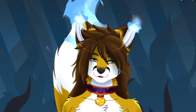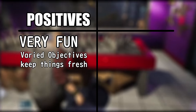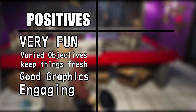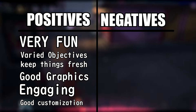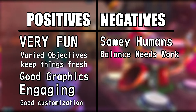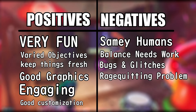To recap our positives and negatives: On the positive side, the game is very fun, especially with premades and friends. Varied objectives and maps keep the game fresh. It is very polished and nice looking. It's engaging even as a spectator, and character customization has a lot of options. On the negative side, the strength stat doesn't seem to do anything, along with humans having no noticeable class difference. There's questionable clown balance, as well as several bugs and glitches, though some have been patched. There's also a very serious rage quitting problem.